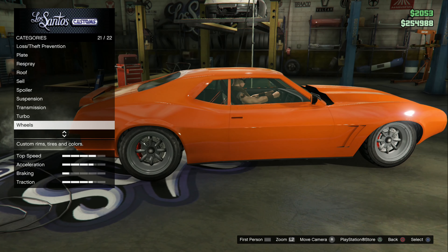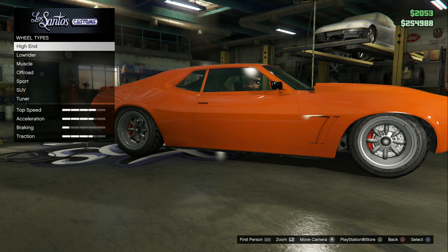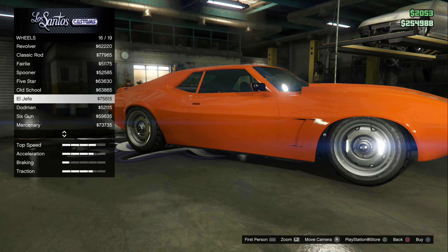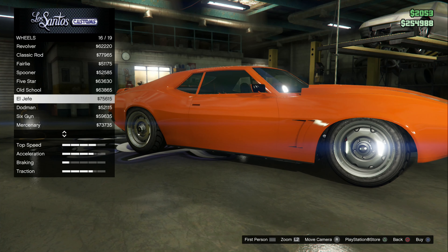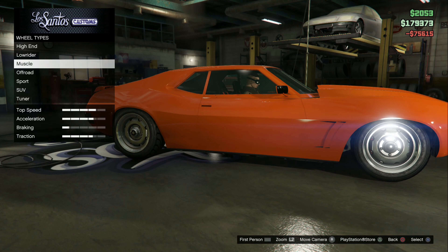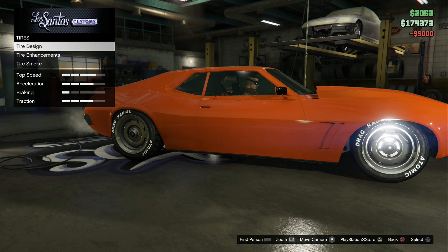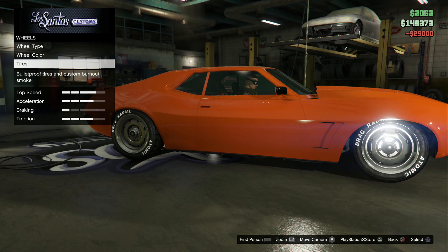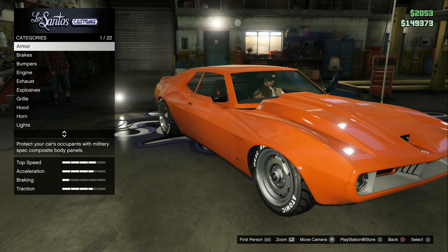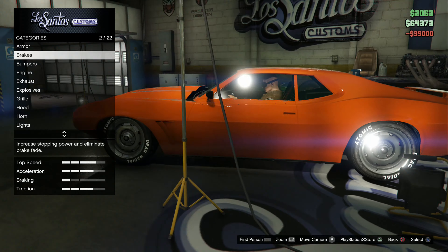Suspension I never touch. Transmission, turbo — wheels. Wheel type — I know exactly what rims I want for this. Between these or these, I think it's gonna be those ones. Let's change the tire design and also get some bulletproof tires. Windows — I usually don't add anything to the windows.